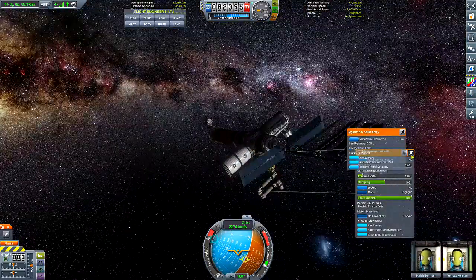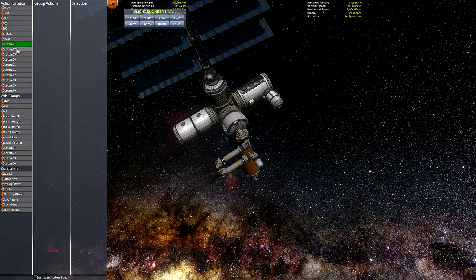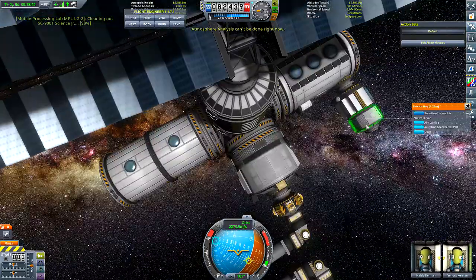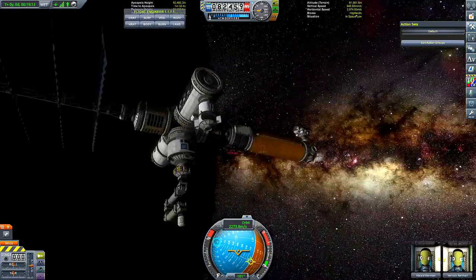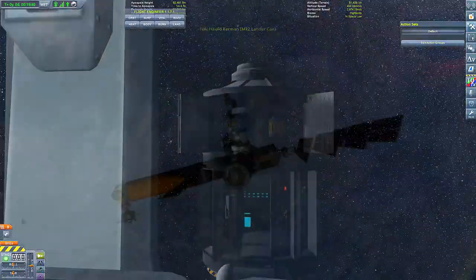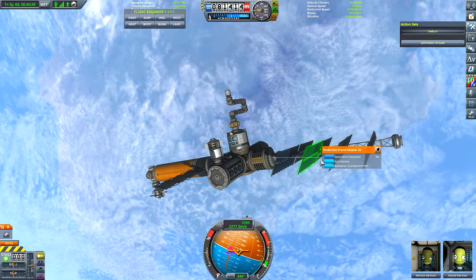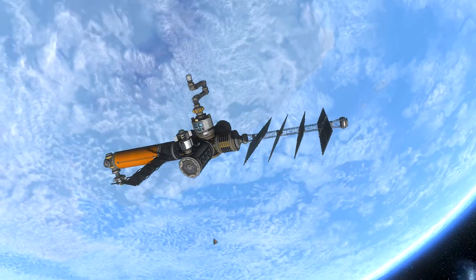All that's left to do now is open up the solar panels, make sure we're getting power, and do some science. The core of the science module is the mobile processing lab. In my opinion, this is one of the most useful parts you can have on a space station or surface base. Mid-game, you can use it to farm science and unlock the entire tech tree. Late game, once you've unlocked the tech tree, you can set up the research rights sellout strategy in the administration facility to take a hundred percent of your science and turn it into funds. This works out to almost 39,000 funds for every 750 science you transmit. It's not a huge amount, but when you're strapped for cash, every little bit helps.